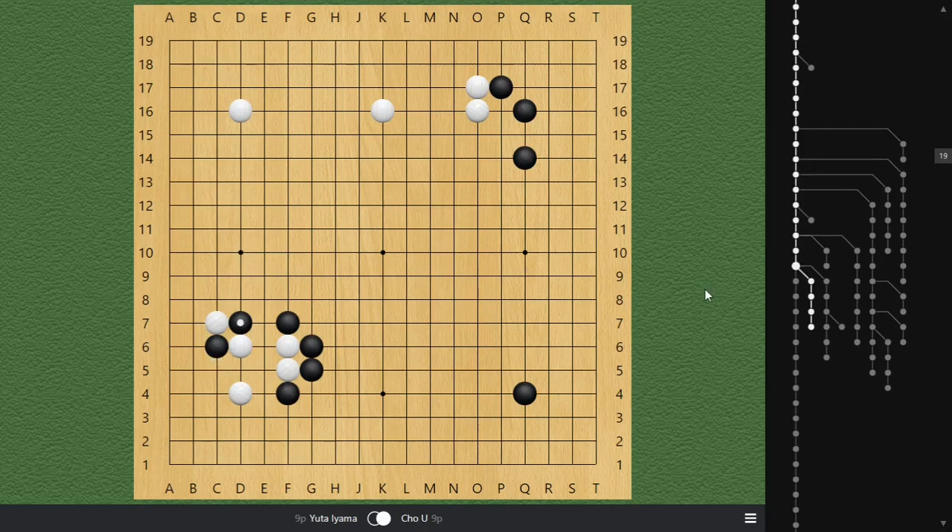Today both players played out a new variation: white decided to connect at D5. In terms of win rate percentage, this is a lot worse than atari at C5, but it probably made sense to the white player Chouyu, and it's likely because at the time this game was played, AI was not as developed as today. It doesn't really affect the win or loss because white is still at about 55% win rate. The follow-up: black ataris, white extends, black connects, white turns, and then black blocks.